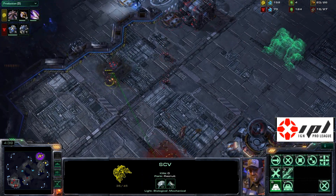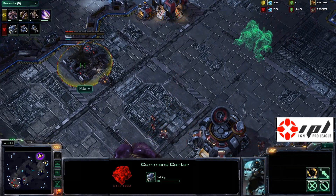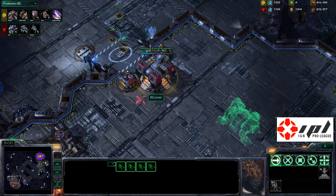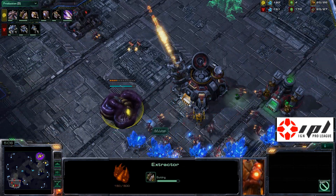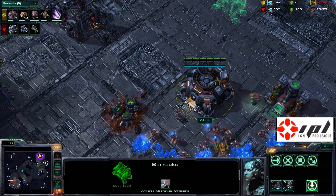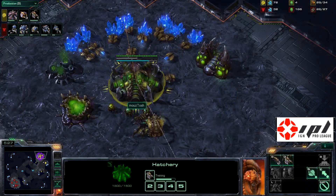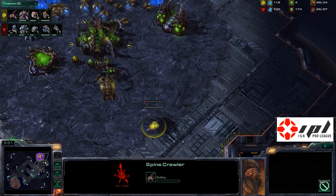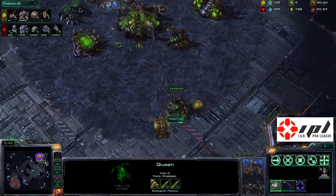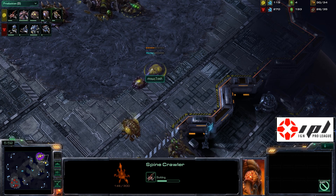It looks like the gas is going to be stolen — the extractor trick — so the drone can maintain building that extractor, limiting the amount of gas Yoda has. Yoda decides to cancel the extractor. The barracks floated back; there was really no way Yoda was going to get any damage out of that proxy barracks since it was scouted long ago. Biggs didn't go 15 hatch, which is typically why you'd build a proxy barracks in the middle of the map.